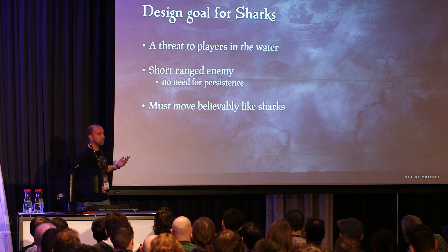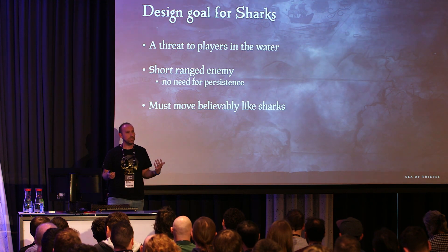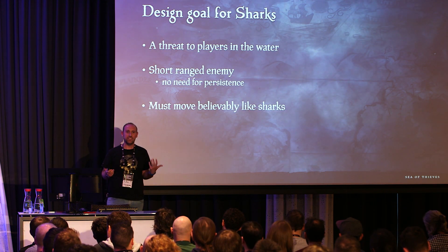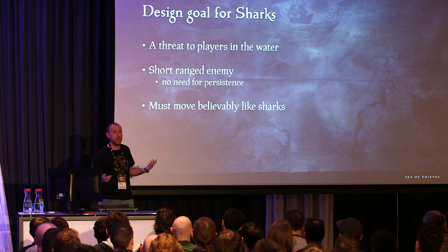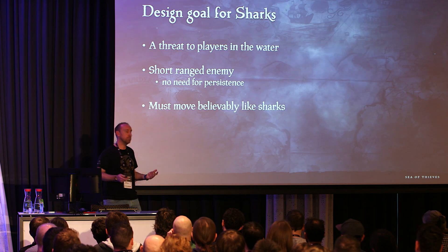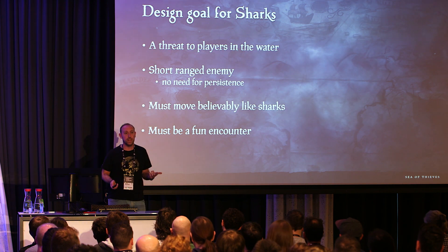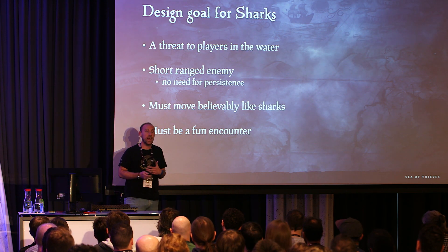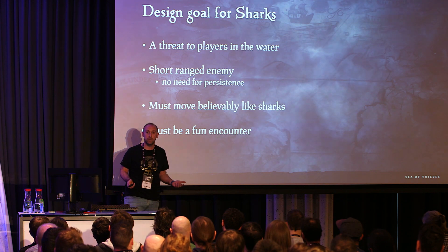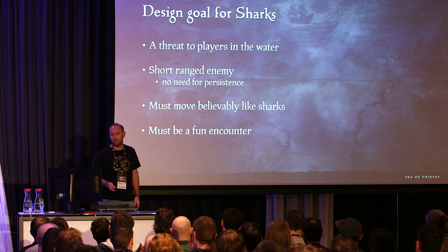They must move believably like sharks, because we want people to take on some of that mythology and fear that humans naturally have of sharks. There's no good them being tiny little robotic submarines — they wouldn't be too scary. And it must be a fun encounter. Anyone who's done AI knows it's the easiest thing to create hard AI; it's very tricky to create fun AI. We didn't want something that just insta-killed a player in the water — we wanted to give people a fun encounter, put them in some peril, and give them some tools to overcome it.